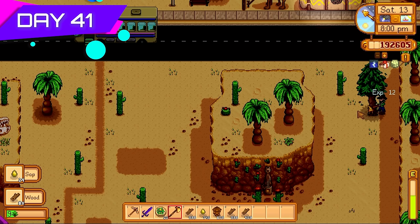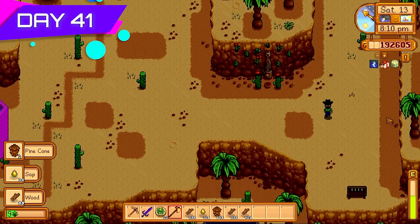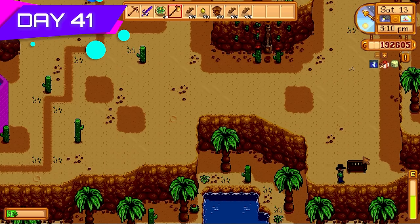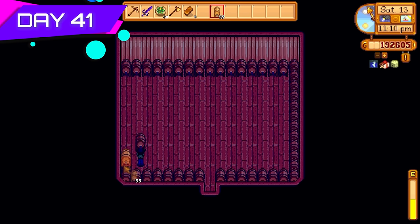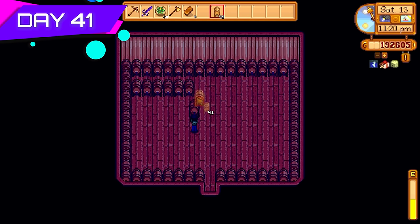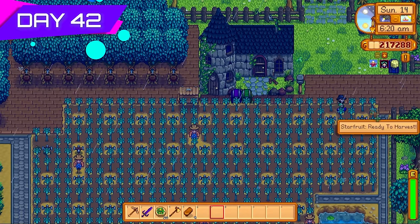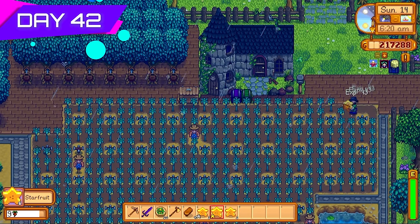Thousands and thousands of wood needed every few days to keep up with keg production so I could process all the crops before day 100. Day forty-one I gave my character a little break but decided there was more to do, so I went back and started putting kegs down in the big shed to get ready for the first star fruit batch. These kegs hadn't processed anything yet — the first batch of star fruits was going into this shed and I had enough kegs to fill about 75% of it.